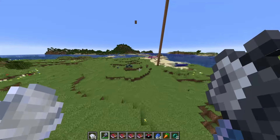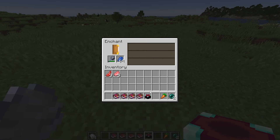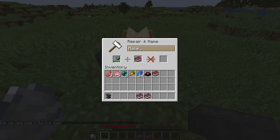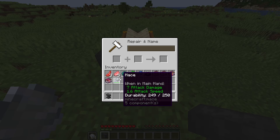Now let's see if we can enchant this thing. Obvious question — can you use it in the enchantment table? And it looks like you can't. So, no unbreaking, no mending, no sweeping edge, no sharpness. I'm assuming that means the mace cannot have any enchantments, which does mean that mending is a little less OP now.